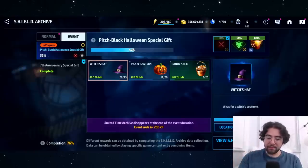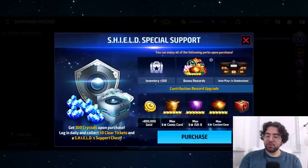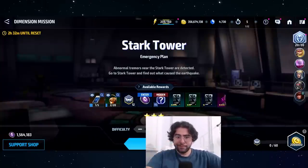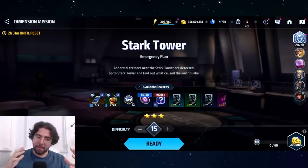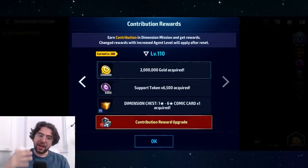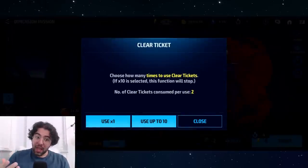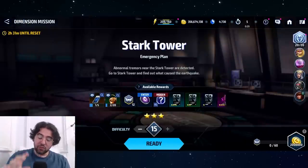That dispatch logic — not going lower than Sector 7 — does not apply to candy sacks. For candy sacks, you get them from Dimension Missions, which should be part of your normal daily routine anyway. Most players farm between 20 and 40 Dimension Mission runs per day on Difficulty 15 because it gives the most XP toward acquisition rewards — 12 XP per run. Do 10 runs and you'll spend 120 energy and earn two acquisition rewards: the gold reward and the first token reward.